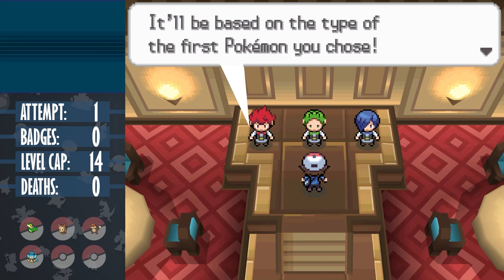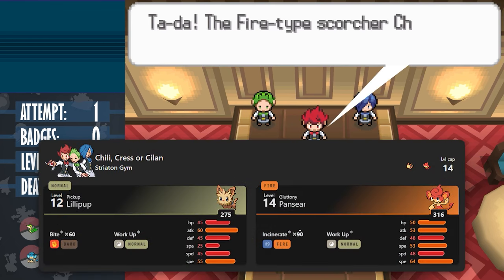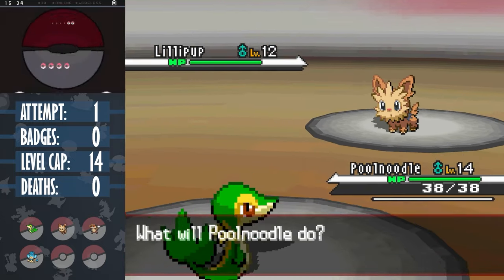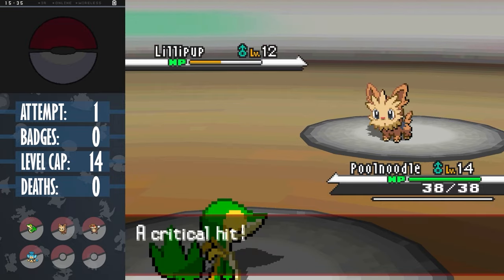While Cress is only the first gym leader, he isn't a pushover as both of his Pokemon get the move Work Up, which raises both attack and special attack. And if we let him use this enough times, they could sweep or at the very least take some mons down with them. I start off with poor Noodle as he won't really be too useful for the next mon, and all we can really do is spam Tackle, hoping Lillipup doesn't use too many Work Ups.